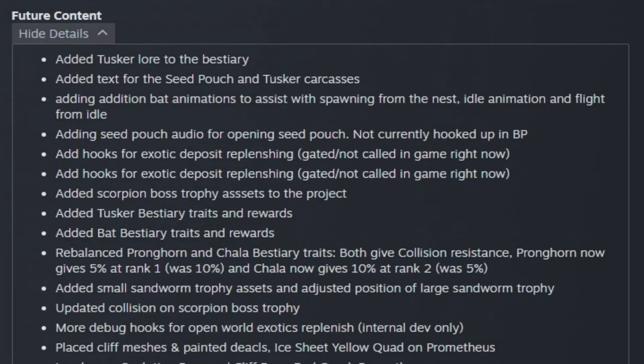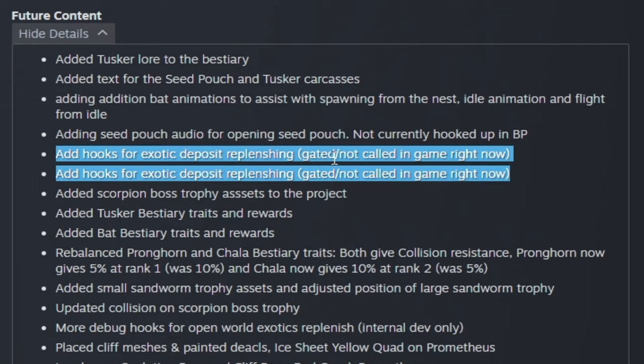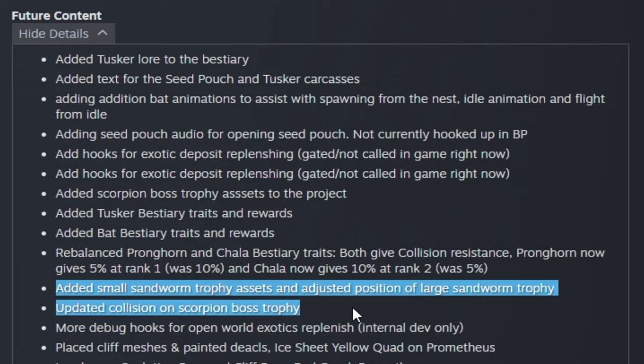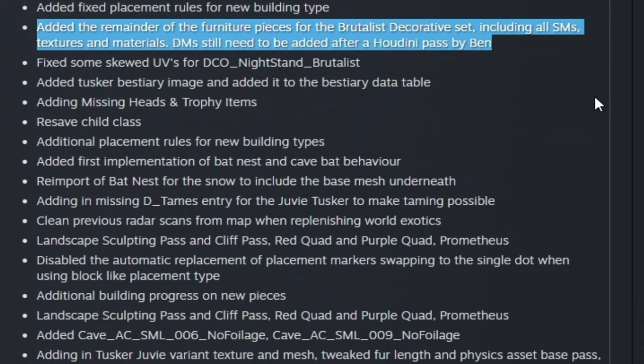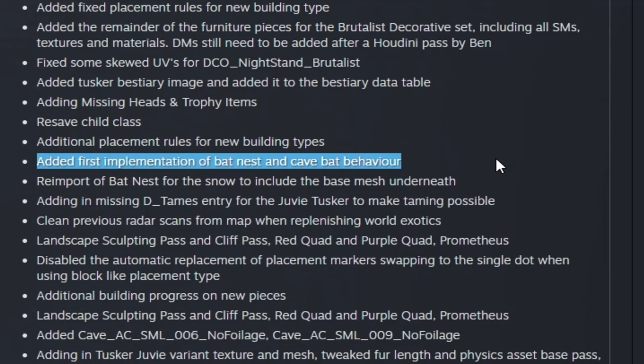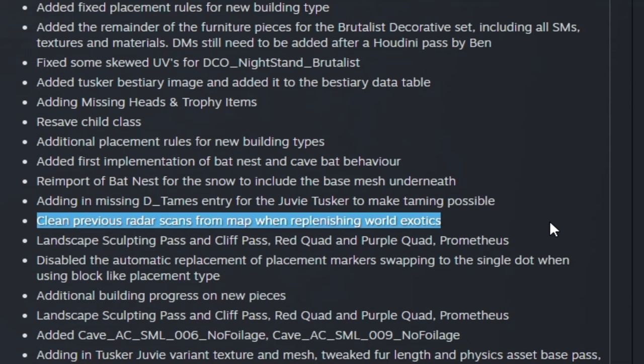In the future content section there are some interesting items. We'll be getting the Tusker and seat pouch soon. There's a hook for exotic deposit replenishing currently gated and not in game. There are mentions of a bat creature, sandworm and scorpion boss trophies, exotic respawning in open world, different bat variants, bat nests and cave bats, and a brutalist decorative set. Taming the Tusker will use a similar method to existing mounts. Radar scans will be cleared from the map when replenishing world exotics.